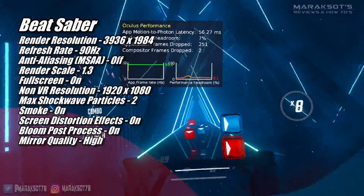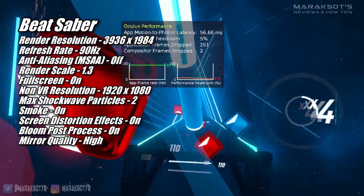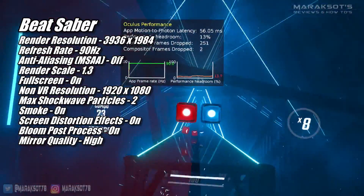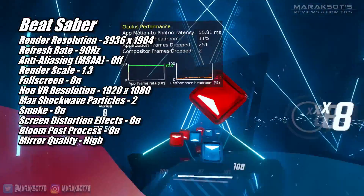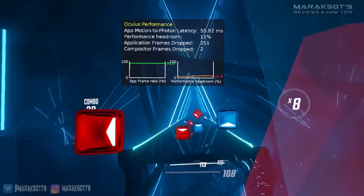Because it's both popular and a pretty easy game to run, I first tried out Beat Saber, which ran great at 3936 by 1984 at 90Hz, with the in-game settings you see on screen now. The game both looked and played great, and I felt this was a pretty good result.